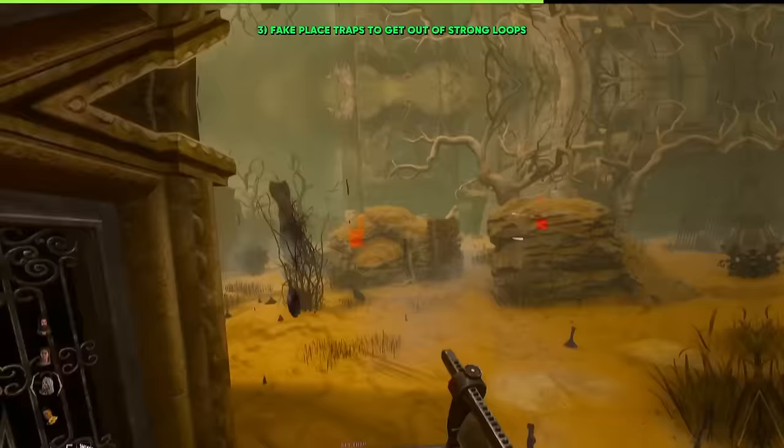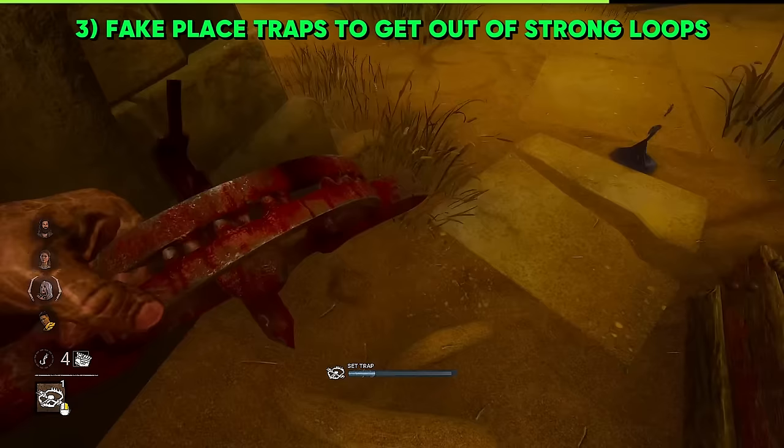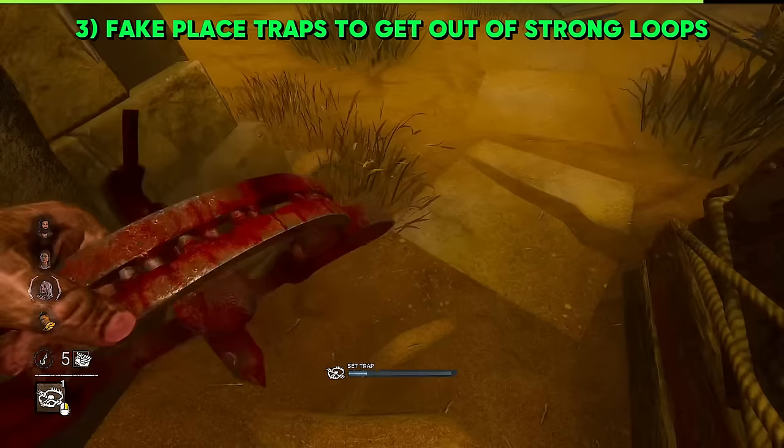If you're in a very tough loop, fake placing a trap just might be the way to go. You simply click the button, and the survivor that's looping you might think you're placing the trap and avoid that loop altogether. This will more than likely get a survivor, and if not, you can always place the trap down too.